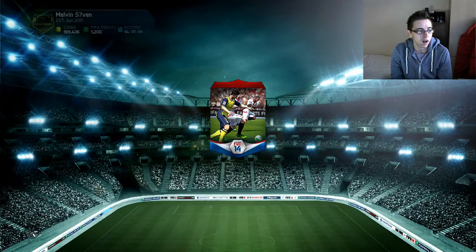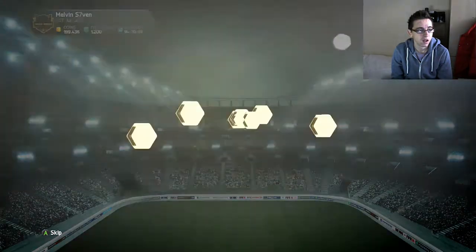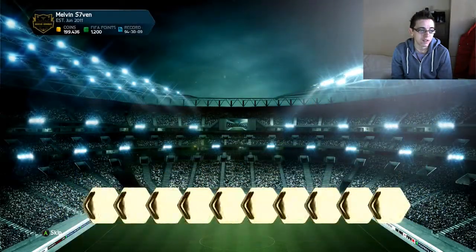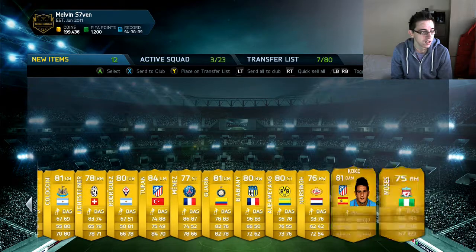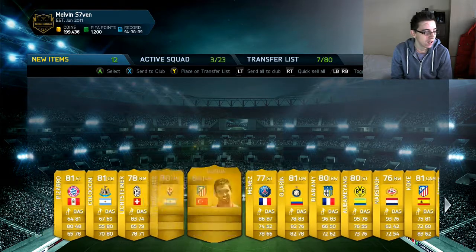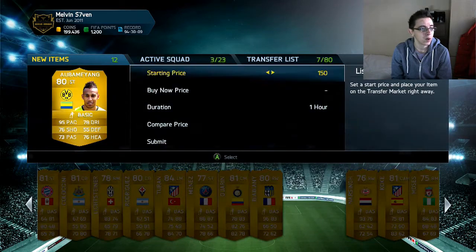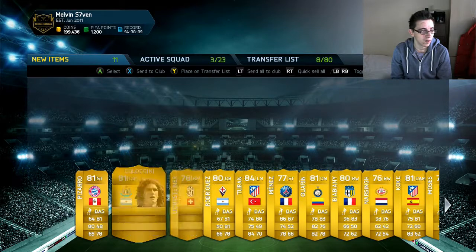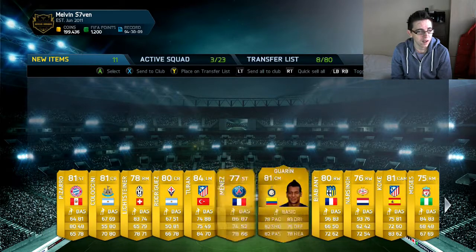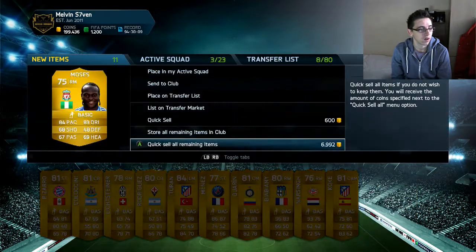The first pack gives us Turan — not great. Anything else in here? A Bomiang — not really a great pack. But I'm not going to complain given what I got before; that would be a bit of a dick move. I don't think anyone else really sells for anything, so I'm just probably going to discard all that.